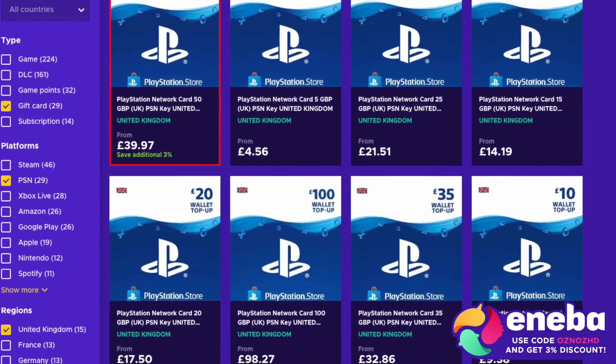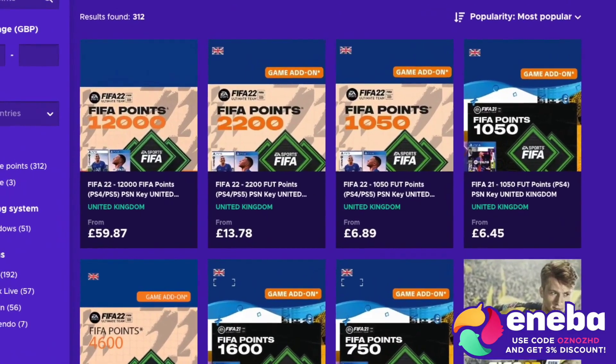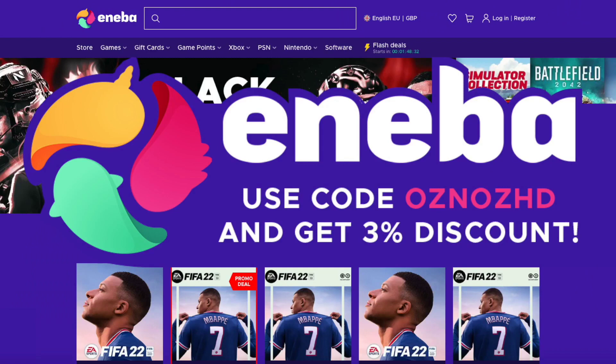Also, if you are looking to buy cheap digital gift cards, games like FIFA 22 or even FIFA points at a very cheap price, check out Niba in the link in the description and use code OSNOSHD for a discount.